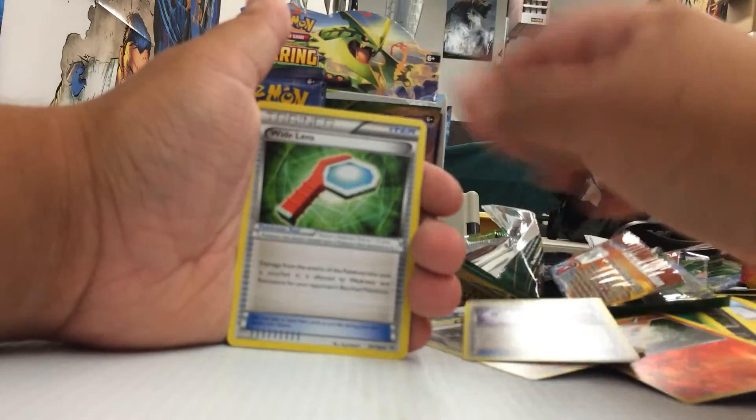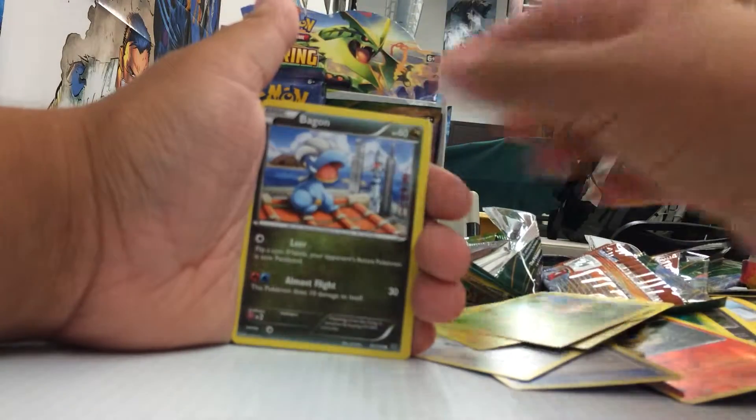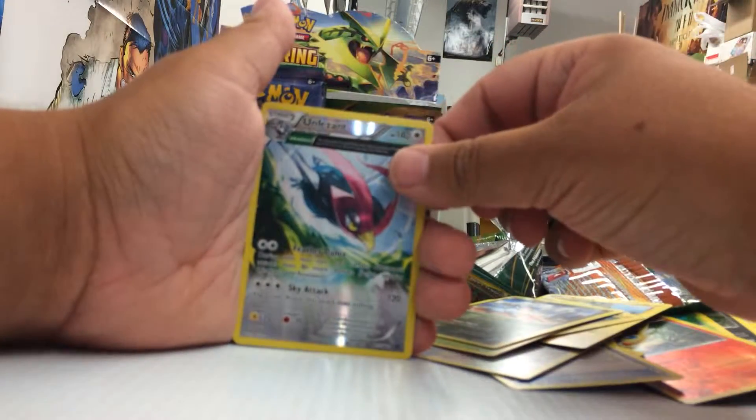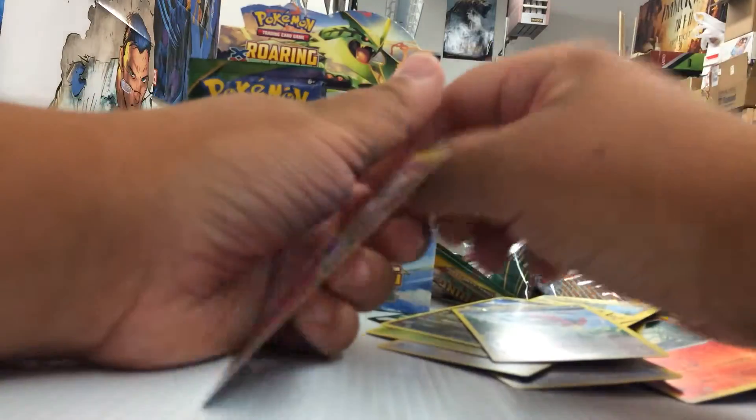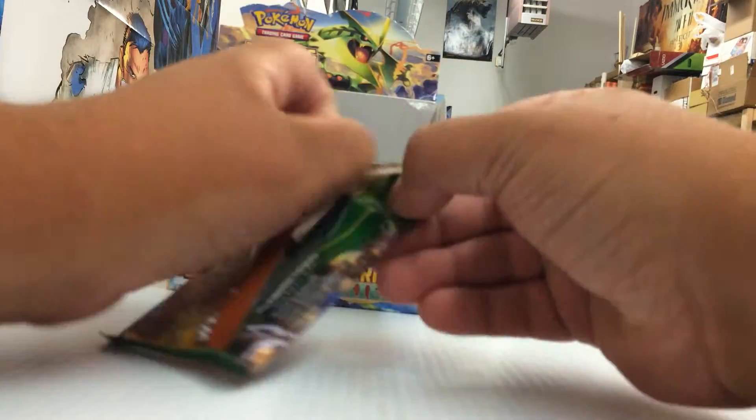Steven, Gallade Spirit Link, Wide Lens, Dunsparce, Volcarb, Pikachu, Wurmple, Bagon, Unfezant which is a rare, and a regular rare. Two more, three more packs on the right side of the box.